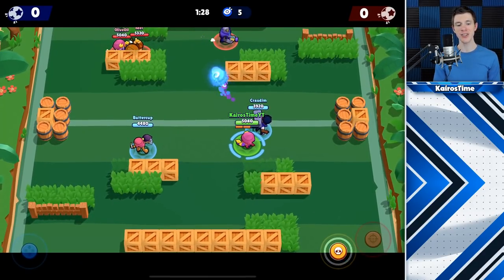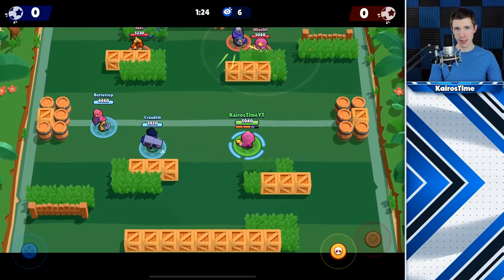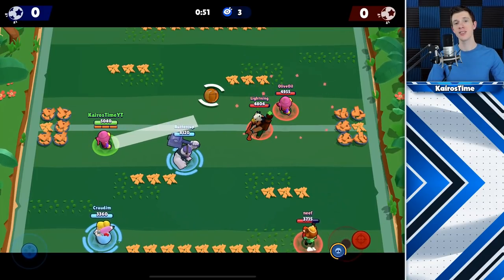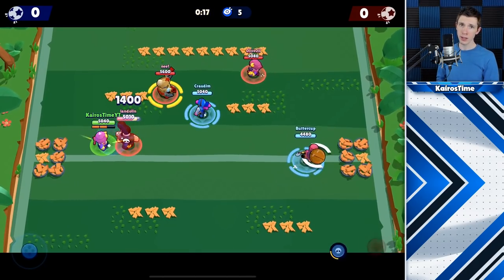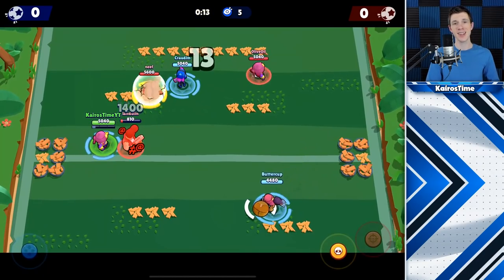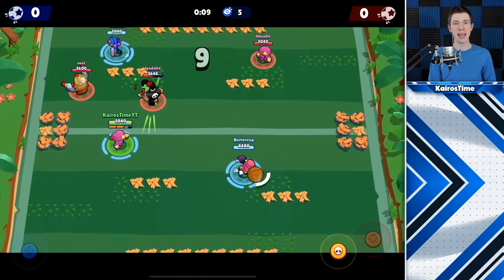This actually allows Gene to attack from around walls at a very safe distance. For that spread after the initial range, I like to think of it as very similar to Frank's attack, but with Gene attacking from a safe five additional tiles away. Each flame individually deals 233.3 damage, which is not much by itself. His total reload speed, including animation time, is 2.3 seconds — the same as Barley, Tara, Penny, and Spike.